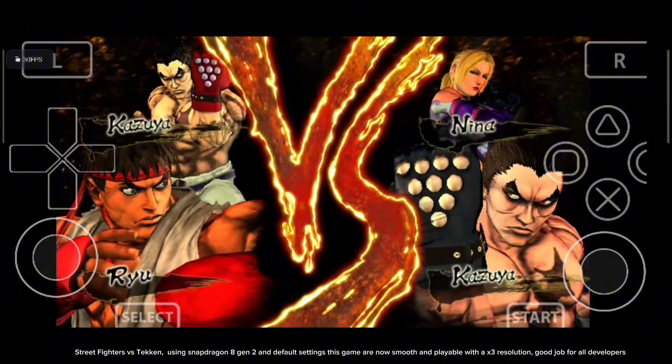Uncharted using Helio G99 OT — this game still has graphics issues like annoying shadows and flickering.